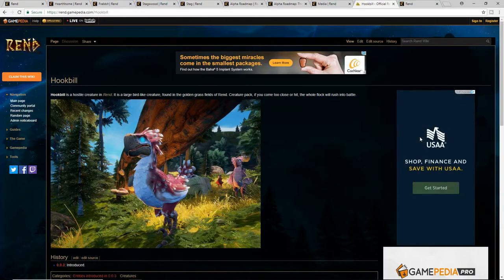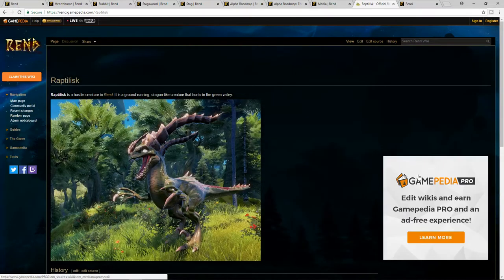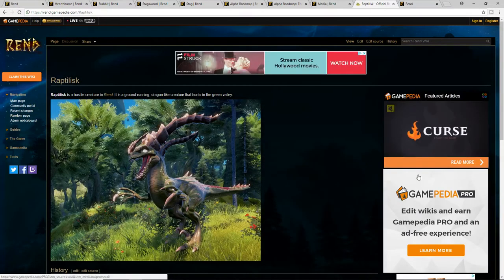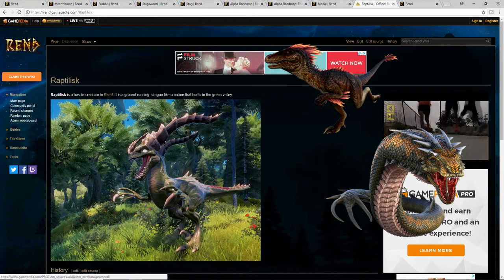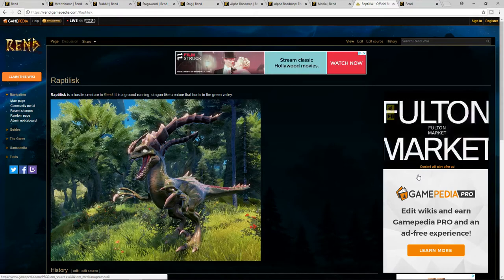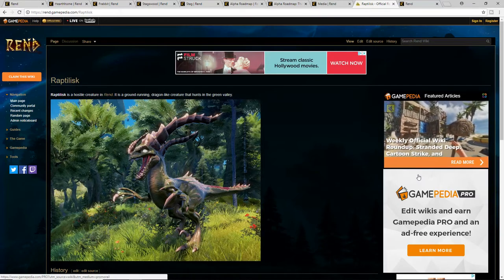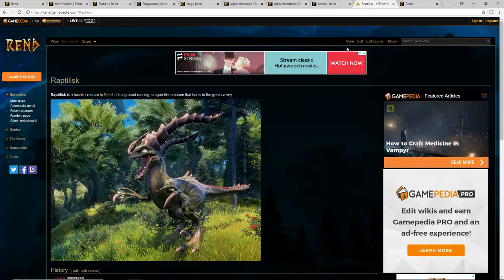They allude that the Hook Bill might be a rideable mount — it could be tameable. I'm guessing it has something to do with speed based on its legs. The other beast introduced is the Raptalisk — it looks like a raptor or basilisk and is described as a dragon-like creature. It's going to be out in the valleys. These weren't published by Rend themselves, so they may not make it into final production.